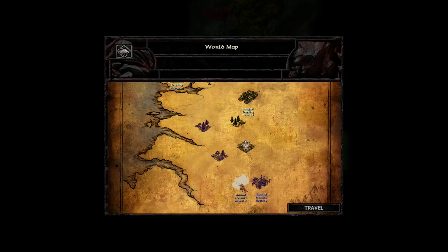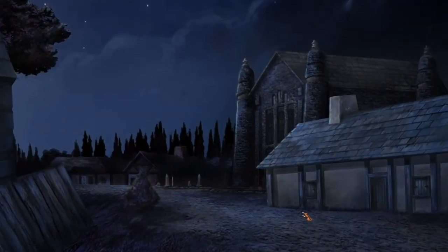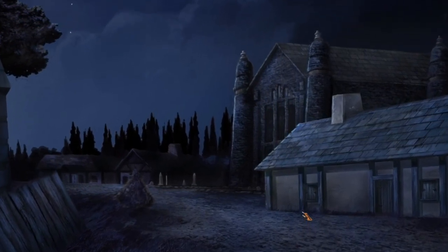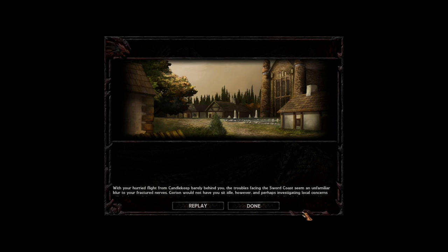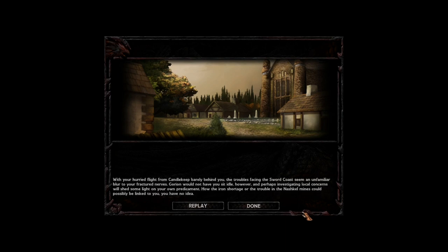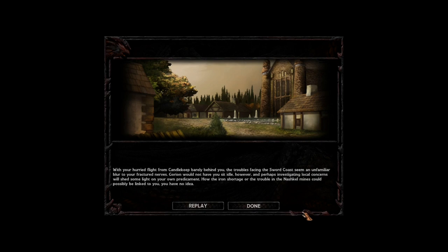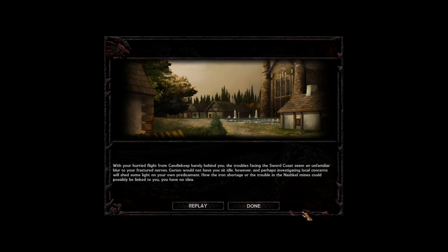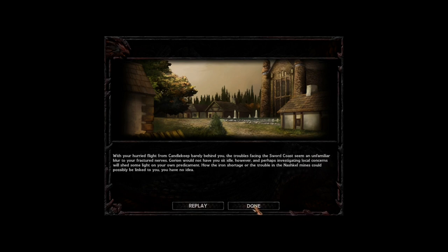We arrive at Nashville. The journal reads: 'With your hurried flight from Candlekeep barely behind you, the troubles facing the Sword Coast seem an unfamiliar blur to your fractured nerves. Gorion would not have you sit idle, however, and perhaps investigating local concerns will shed some light on your own predicament — how the iron shortage or the trouble in the Nashville mines could possibly be linked to you, you have no idea.' No kobold animation this time — it used to have one.